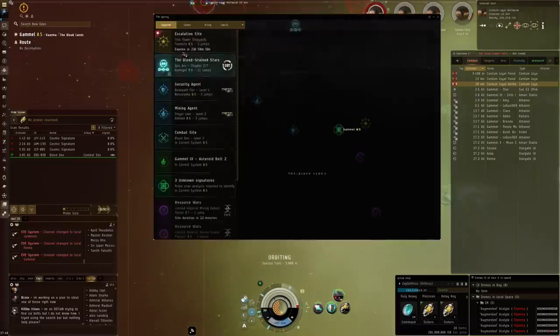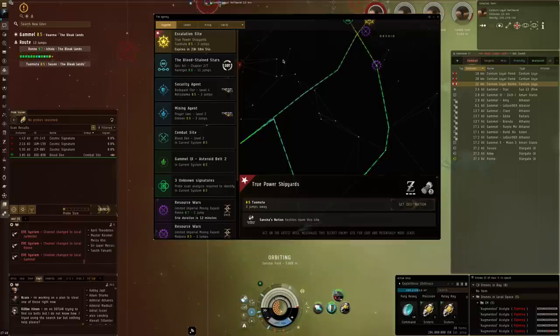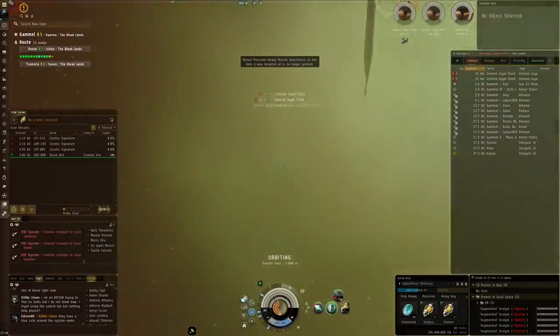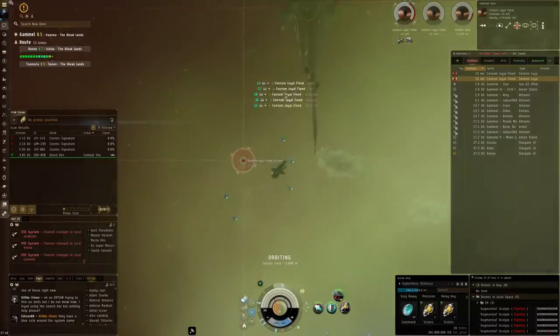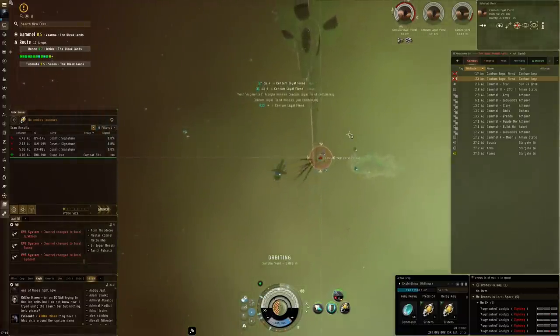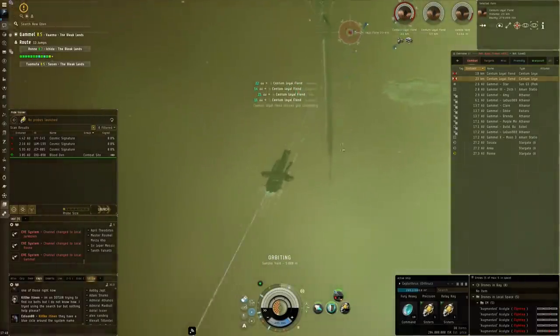Another 0.5 — that one is 13 jumps away, I'm not gonna force that. You could go 3 jumps if you go through low sec. Personally I would not go through low sec just to shave off a little bit of time to get safely to another escalation site. I'm also not gonna force you guys through 13 jumps before I get there. So we are gonna call it.